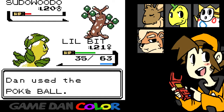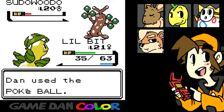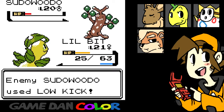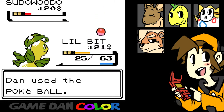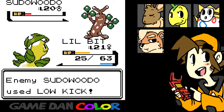Pokeball — come on. I don't have the health for this. Come on — one, two, three. Damn it, shoot. It was so close too. We're so close. Come on — cross your fingers, everybody, we need this. Damn it, you suck. No — it broke free! Low Kick — this is not good.